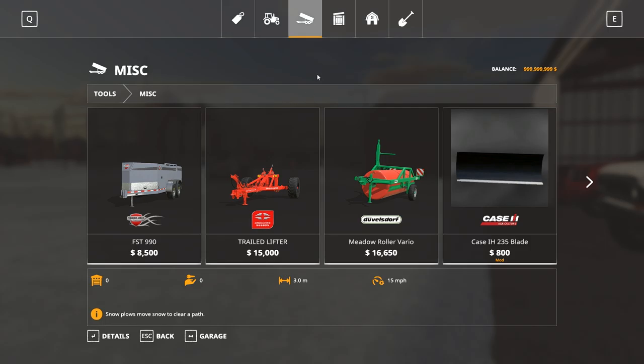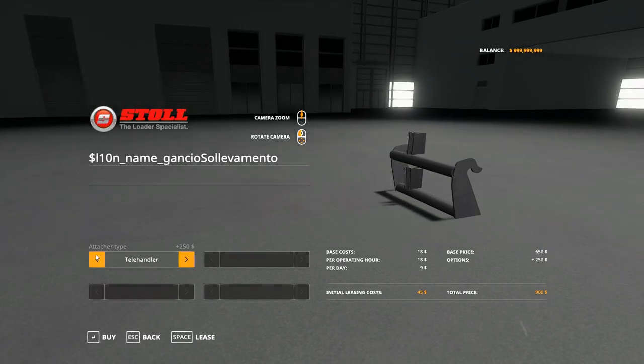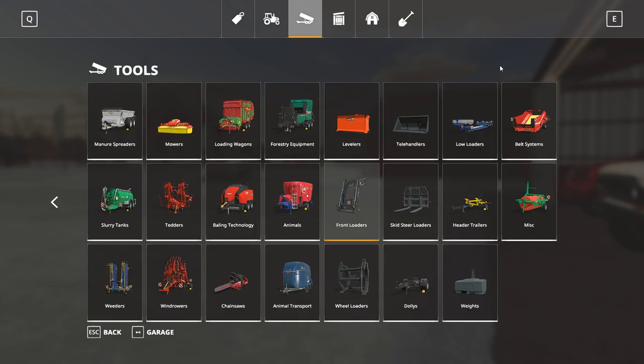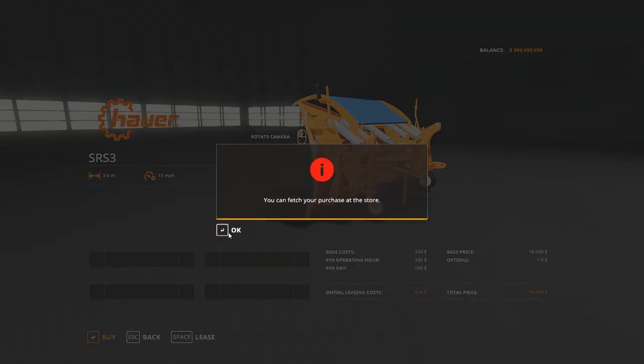Here's the skid loader adapter — it goes for everything. So I think I can get this plow to work for anything. I'm gonna put it on the skid loader; it's gonna be a little small but let's grab that plow. 16 grand. We'll start with the skid loader — we may have to work our way up.